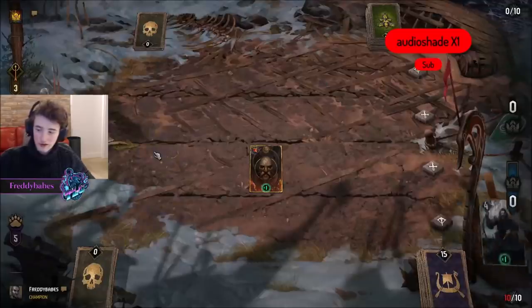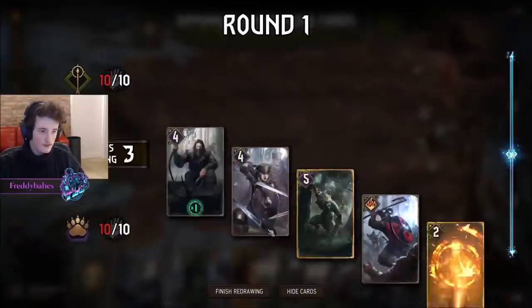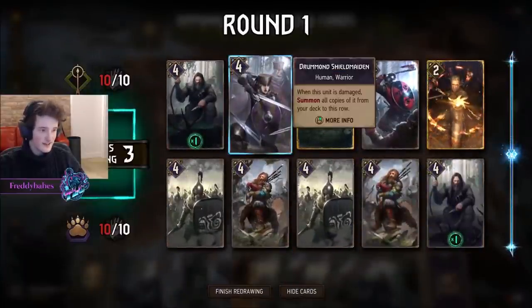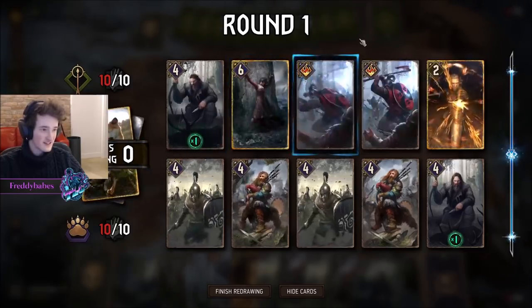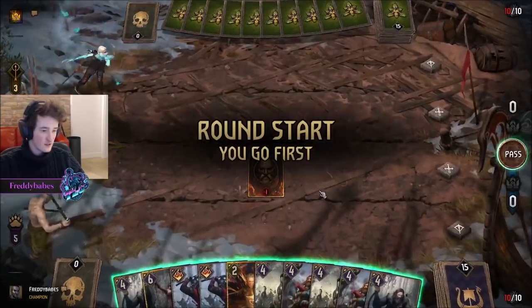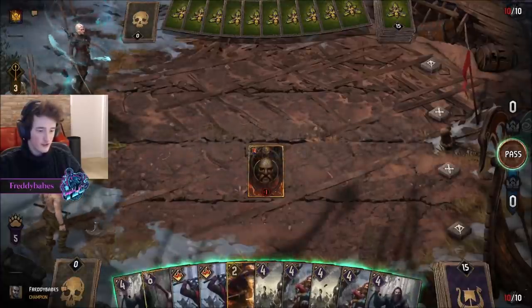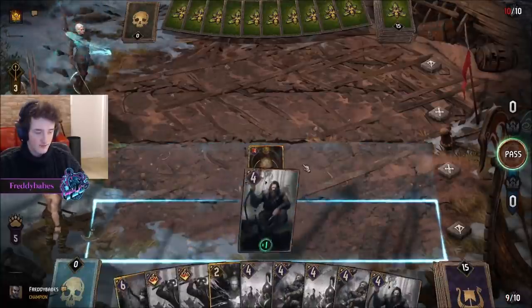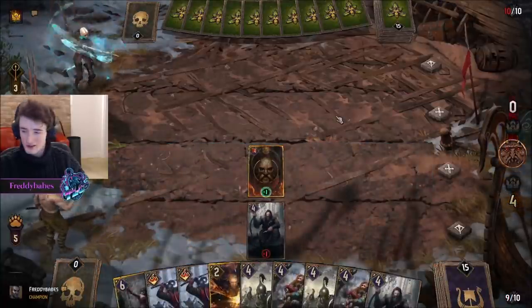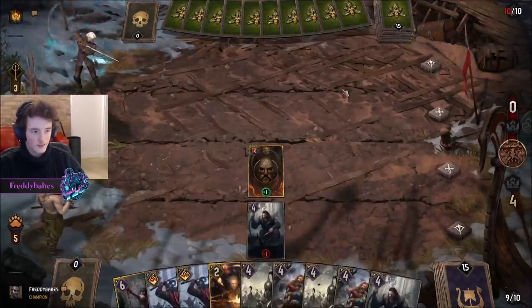I go first against Elves. Have a spicy hand - very spicy. So we've drawn our thinning cards. I think I'll start with Hunter because then we can just go a second Hunter and it's fine. We don't really miss any value. Unless he kills them, I guess. I should probably play this on front because he can have Bowman.